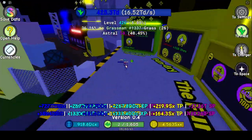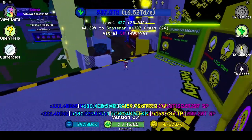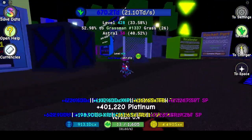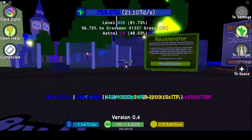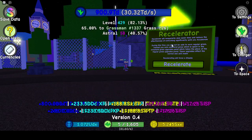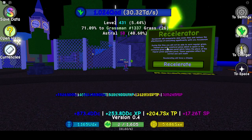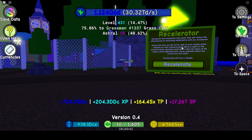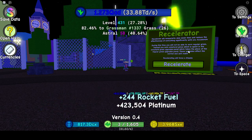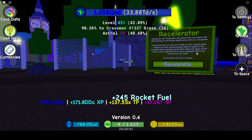Where is that? Oh, there it is. The Recelerator will temporarily slow down time and reduce the effectiveness of everything significantly until you accelerate. During this time, you will not be able to earn regular grass. Instead, you earn unnatural grass, which is spent in the unnatural grass upgrades panel, which takes place of the regular grass upgrades panel. These upgrades affect the normal anti-realm.